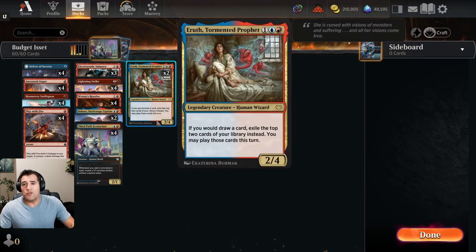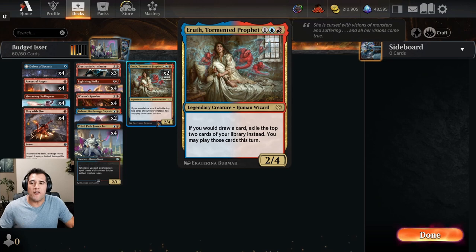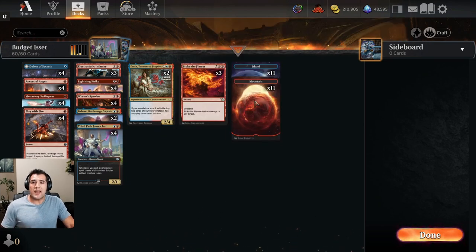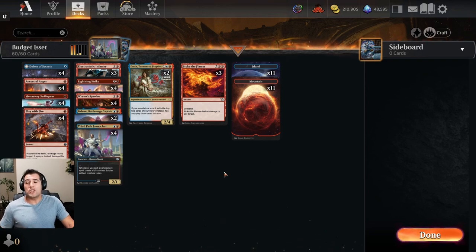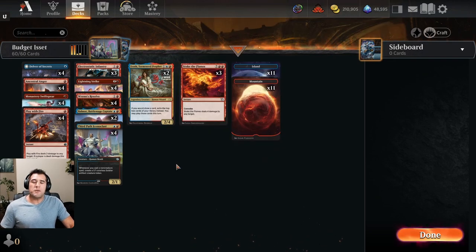If I add four rare lands — take away two mountains and two islands and put in four dual lands that tap for either island or mountain — I'll give this deck a blue belt. For now it's a white belt; it's a one-trick pony that can be fast and explosive. We beat Mono White Humans and Mono Red Aggro, probably the two best aggro decks in the format. You may end up around a 50/50 record against top-tier decks. At $23 in paper or two rare wildcards on Arena, it's a fun, competitive option that'll at least get you to Platinum. Make sure you stay tuned tomorrow for our second budget deck — remember, you're an ace.